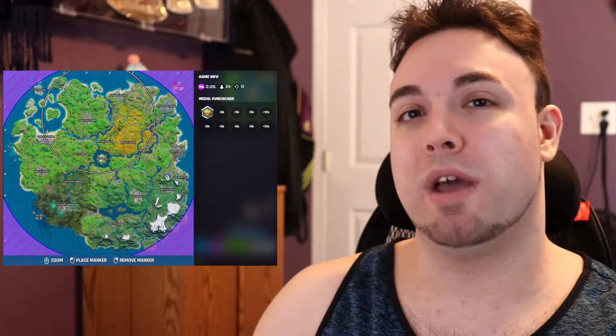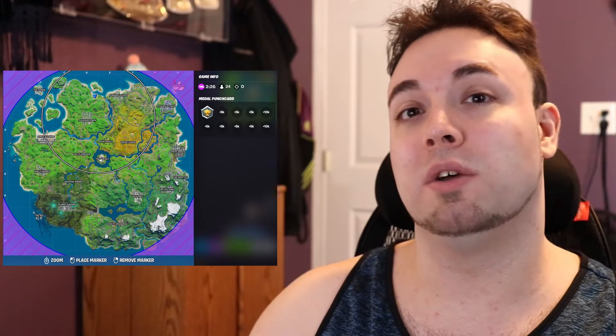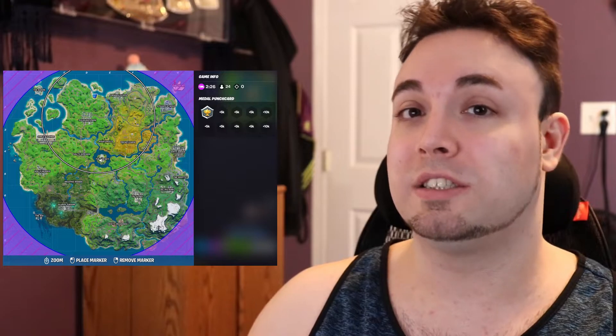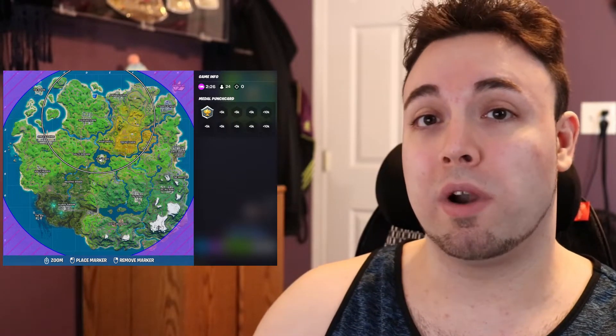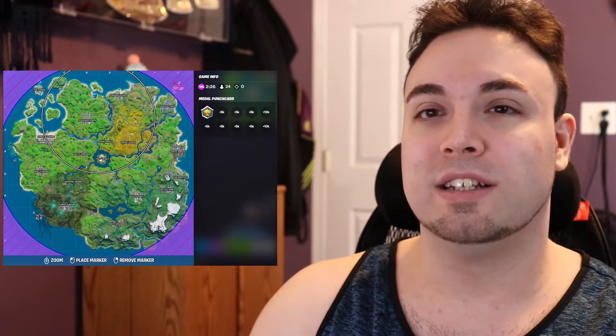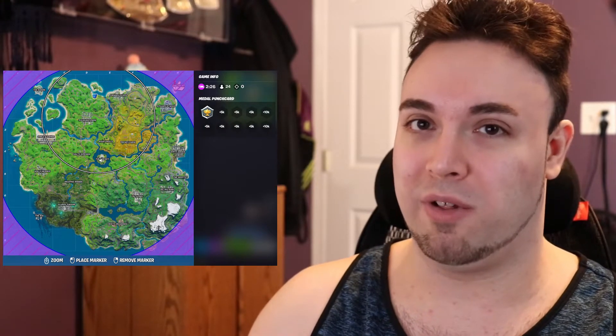Next up, there's some news about storm circles being broken. As you can see in the picture, storm circles aren't closing as they should be. The first circle is closing slower and is normally bigger, while the second circle is smaller and closes much quicker. This is undoubtedly linked to the story where Midas is trying to control or manipulate the storm. Fortnite might feel a little different for a bit, but it's a fun change — just be careful out there.